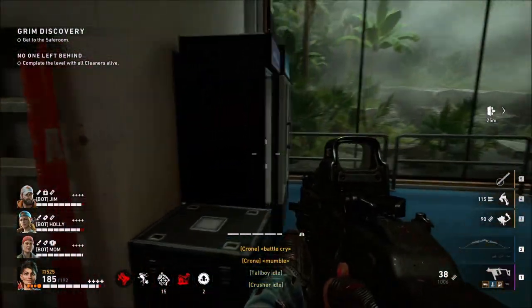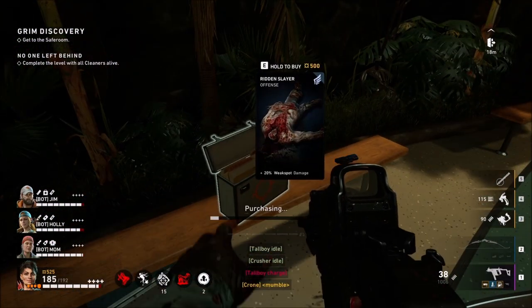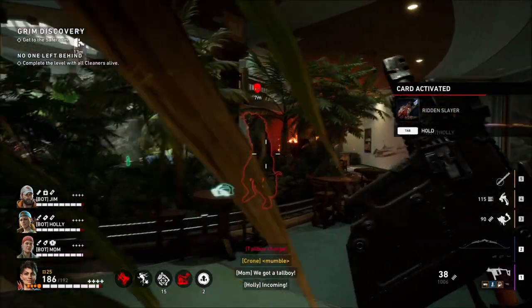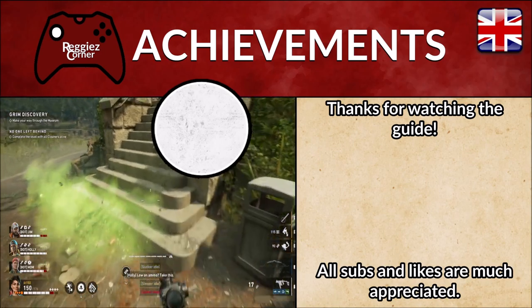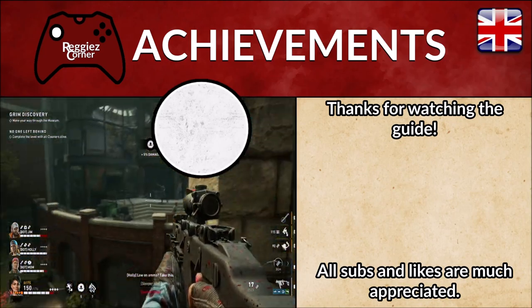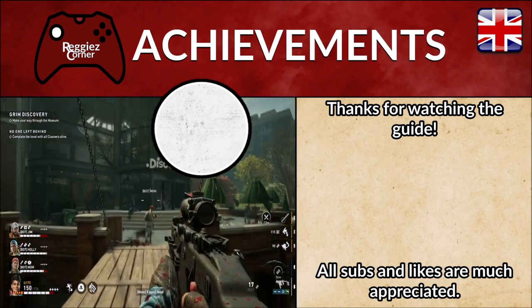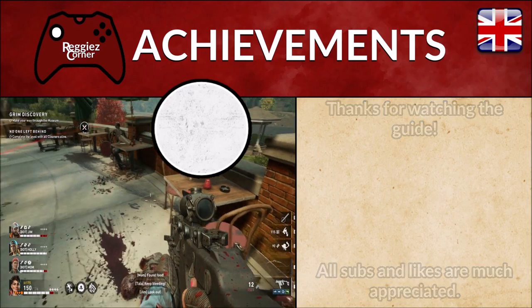When you've done that, feel free to end off the level by entering the secret room one floor up from where we are right now. Thanks for watching this achievement guide video for finding the secret in Act 6 in Back 4 Blood and the River of Blood. Hopefully you now have the TheSecretStash achievement. I would love it if you dropped a sub or a like, and I'd love to see you again in future videos. But for now it is time to say bye bye.